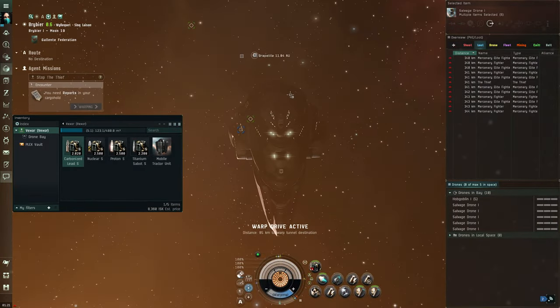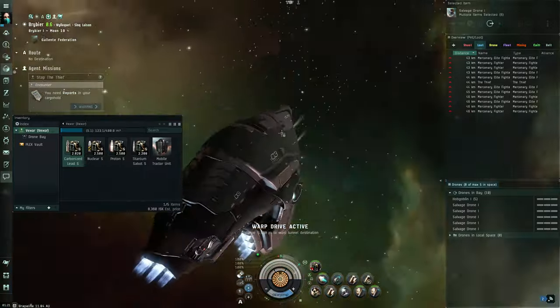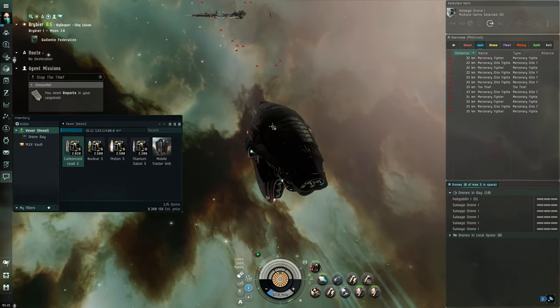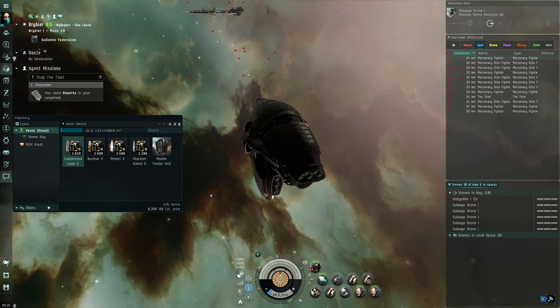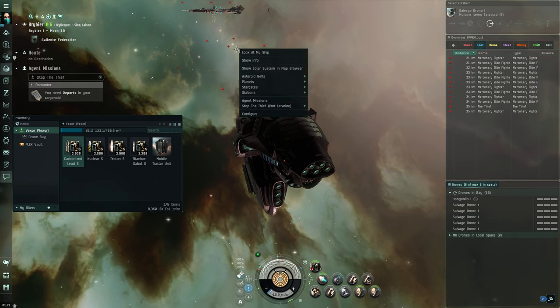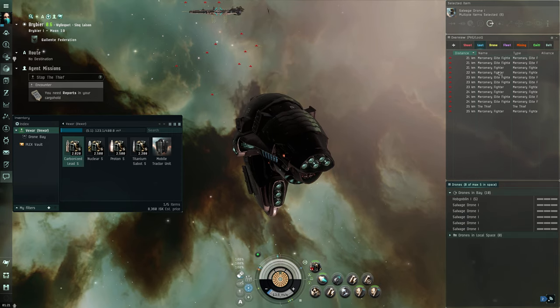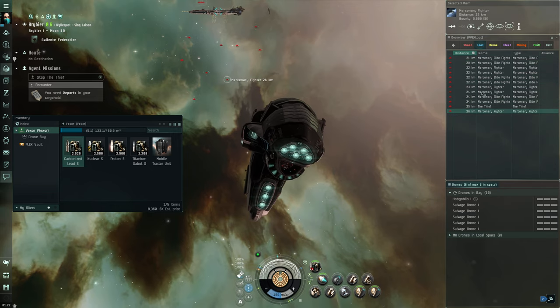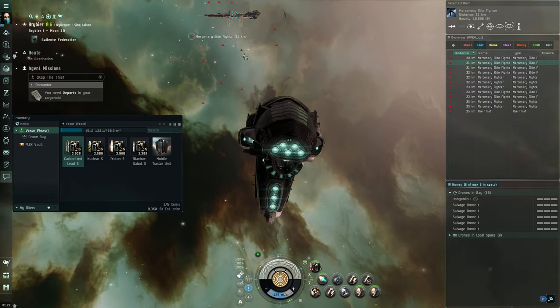Oh, there they go! At first I thought they were a couple feet away — that's going to hurt. They're pretty close though. Let's go ahead and approach. We can just double-click in space. These guys are going to hurt a bit — they're missile guys and those hurt quite a bit.